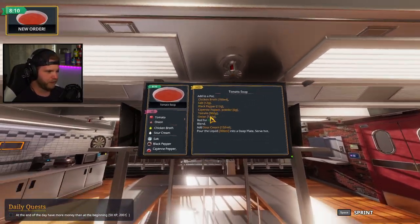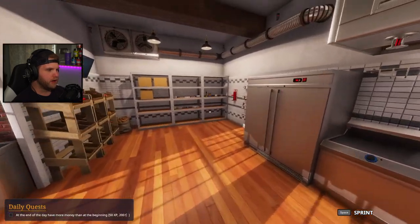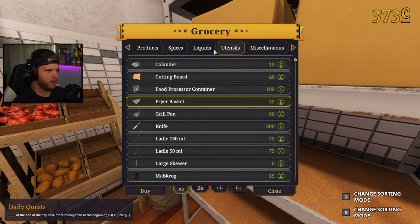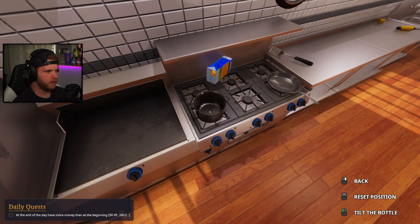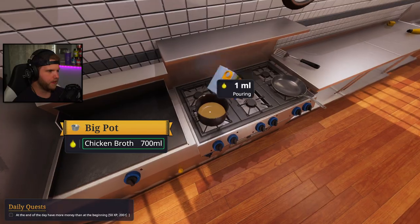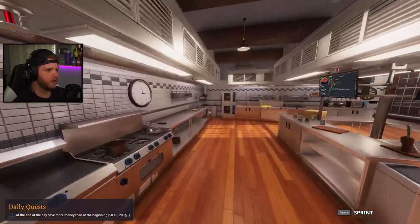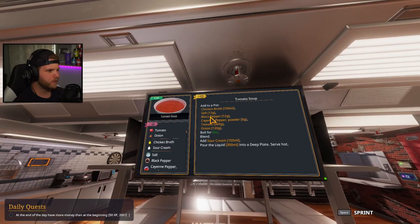Oh, it's tomato soup — so we're good there. Where's my pot? Got my pot out. 700 milliliters of chicken broth. Where's my chicken broth? I don't have enough. Chicken broth — bought. Let's put 700 milliliters into this. Okay, we're close — 600, getting there. I need just a drop more. There we go, that should be 700 exactly. 12 grams of salt, black pepper.